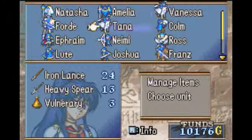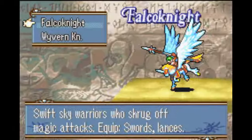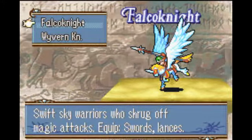Vanessa, where are you? Use Elysian Whip — yes. Now you can turn her into a Falco Knight, which has Swords and Lances, and she keeps her little unicorn pony.